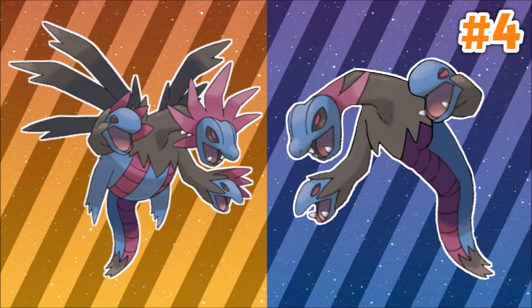Number 4: Hydreigon. This Pokemon is from Gen 5 and looks like a mythical Greek creature, the hydra. I wish for this guy to lose its wings and become more snake-like, and either become a Dragon-Poison or Dragon-Ground type. This would be really something special and would fit very well.